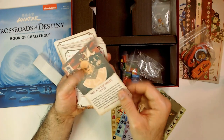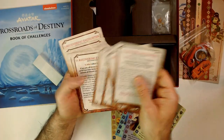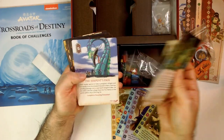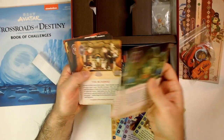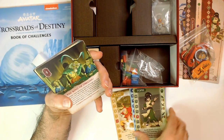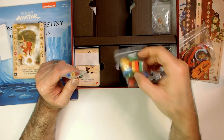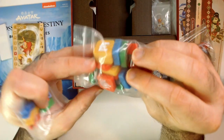Then we have the Order of the White Lotus. These different encounter cards — I'm guessing they go with each map. They do have art on them, which is nice. Being an Airbender fan, I'm glad I picked it up just because of all this cool art, and it's done well. There are stands for your character cards, some experience markers, and then that stack from the instruction book — these Mahjong-looking tiles.